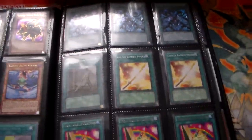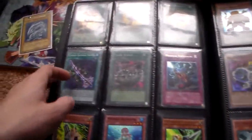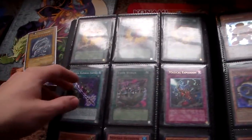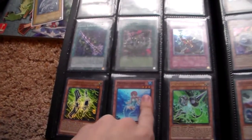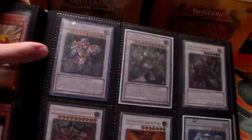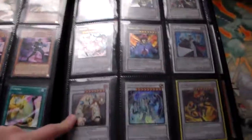Some super Dark World Dealings, Bamboo Swords, Toon Tables, super unlimited Toon World, ultimate First Edition Magical Explosion, the holo Sideframes. Some secret Jump Synchrons, First Edition Soul Charge, the rest of the Synchron stuff mainly from the structure deck, and some ultimate Synchros — it's a secret Hyper Librarian.